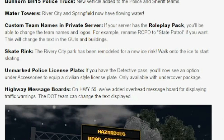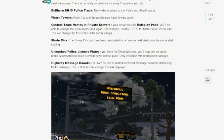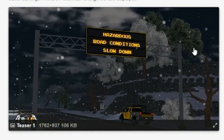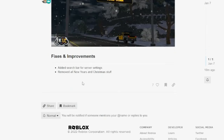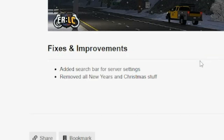This is only available with the undercover game pass, but it will actually help because wanted criminals won't be able to see that you're a real cop now that you have a license plate just like them. Lastly, we also have highway message boards. On Highway 55, we've added overhead message boards for displaying traffic warnings. The team can change what is displayed on the boards — things like hazardous road conditions or slow down messages. These are the fixes and bug improvements — you can go ahead and pause and read them, but there are only two this time.